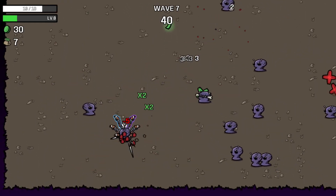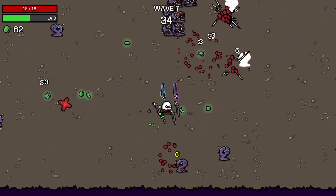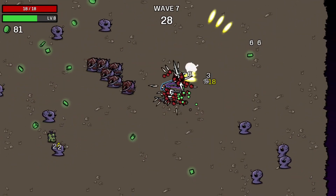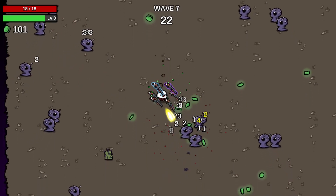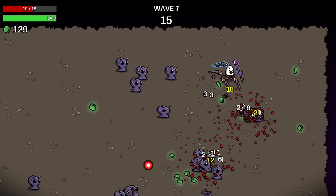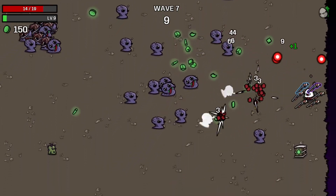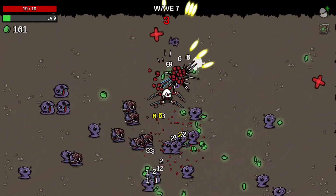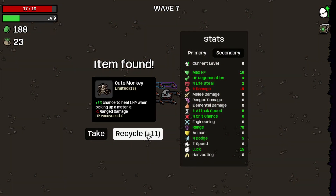Let's just survive this wave — I don't think this is the one with lots of speedy boys. Just thunder away through this horde and hopefully not die. And just kill that thing. First trade of this run — so that's good. I'm hoping for some more weird food or lemonade so I can get that consumable heals up. Wave completed, and recycled the cute monkey.